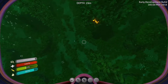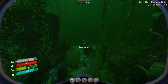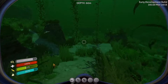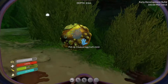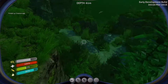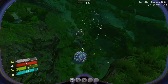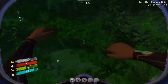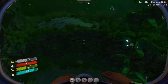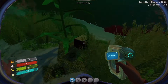Even if we do get the seamoth first, we still kind of want the sea glider, because it's a personal item — you have it in your toolbar so you can bring it out at any moment, and you can bring it with you no matter where you are. So that is pretty awesome, because if you are in your sub and you are really deep down and you want to go out and explore something, it's very good to have something to actually use. And this place looks really dangerous.